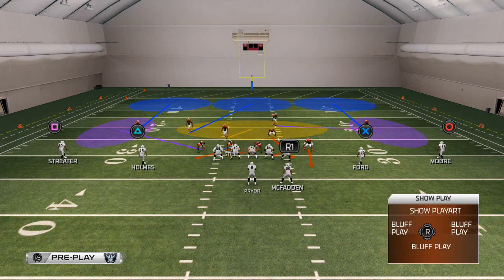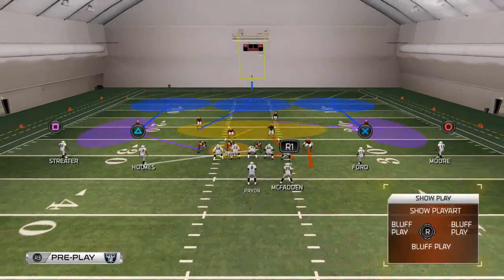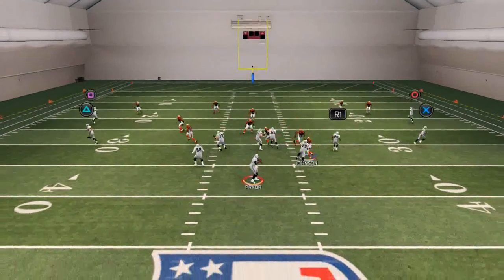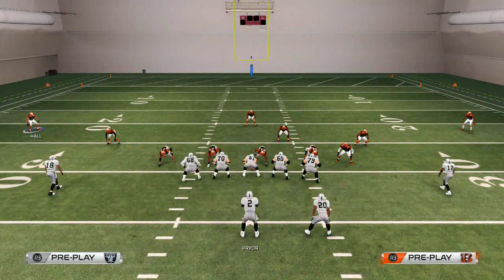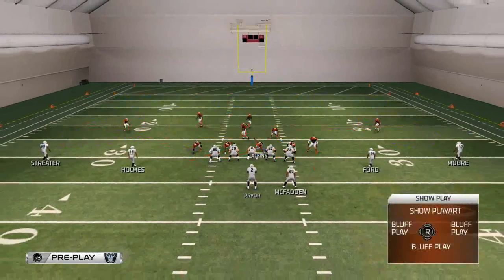Now let's see how far we can take it — it's always good to see how many zones you can drop off. Let's try to man up the slot with Gino Atkins and keep the quarterback spy, then we're going to reroute Michael Johnson off the edge. And as you see, we still get that B gap pressure. So there are two setups for you guys out of a zone look.